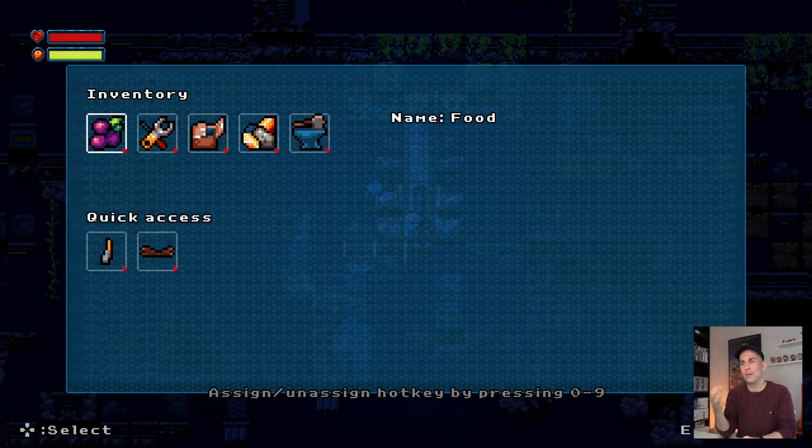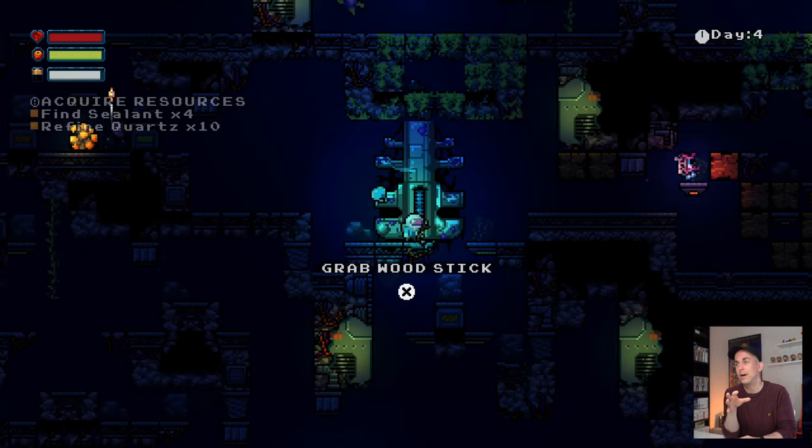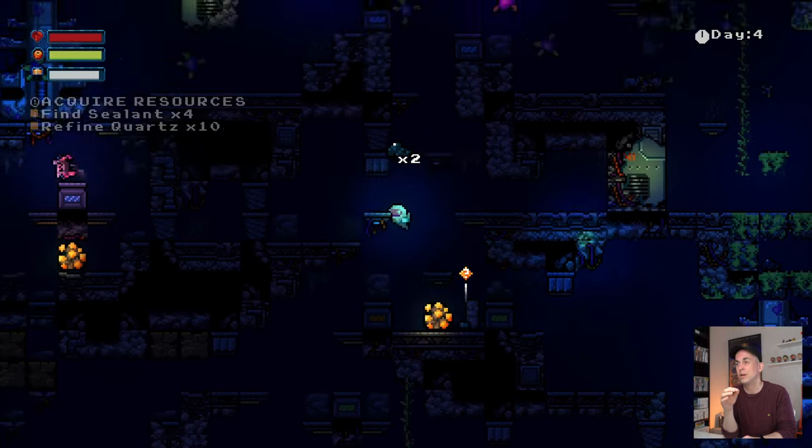If there are new creatures around, a DNA scanner appears. If it's cold and dark underground, a campfire shows up. Quick access is really going to be a lifesaver — it shows you the items you need or should be using, with less searching around in your inventory to find what you need to continue your missions.